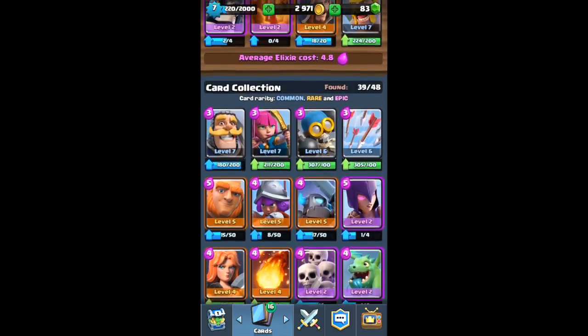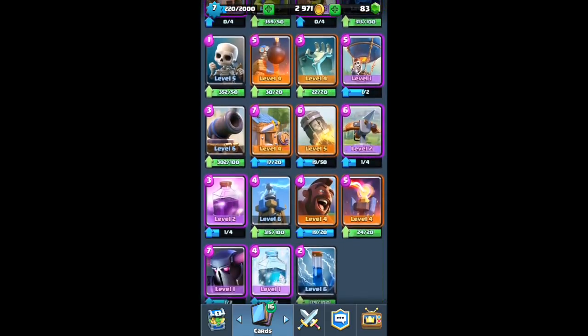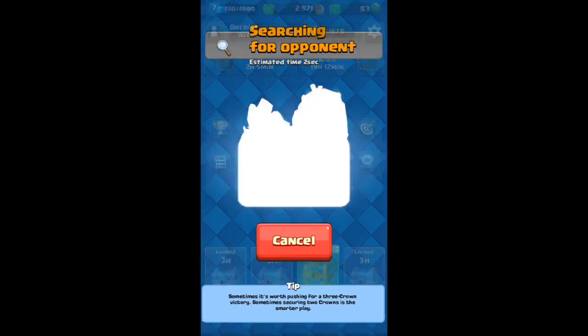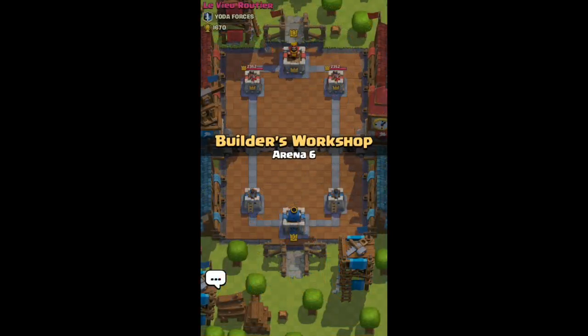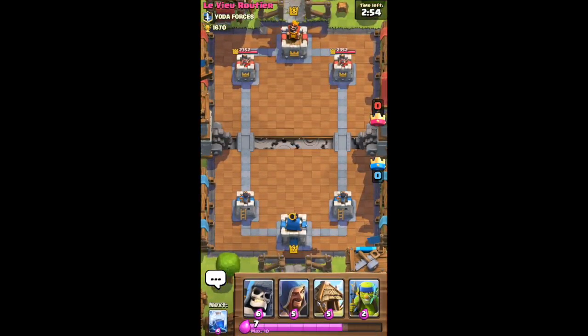I rarely use the poison spell so let's take that out and put in the hog rider - same cost. Now let's do another battle. We're in the Builder's Workshop.